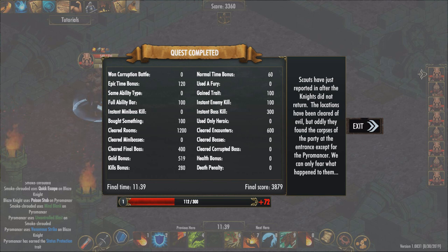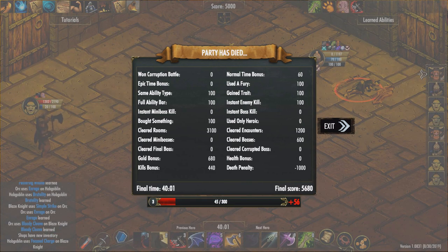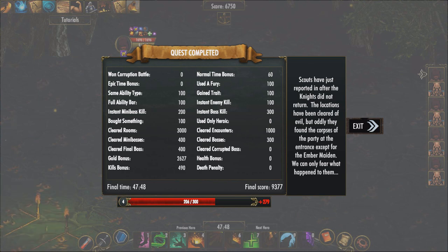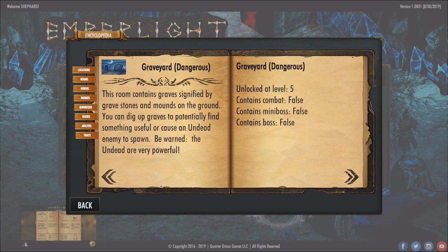Then there is the level-up system. Upon completing a quest, you will gain corruption points. The amount depends on factors including the length of the run and your score. Score points are gained through categories including cleared rooms, cleared mini bosses, cleared bosses, gold in your inventory, enemies killed, time to complete, and many more. You need to gain 300 corruption points to level up, with no increase to that amount per level — and I believe there are currently 30 levels total. Each time you level up, you unlock new content such as new rooms on the map, new mini bosses, new quests, and new character classes to choose from. This is where the roguelite aspect of the game comes into play.